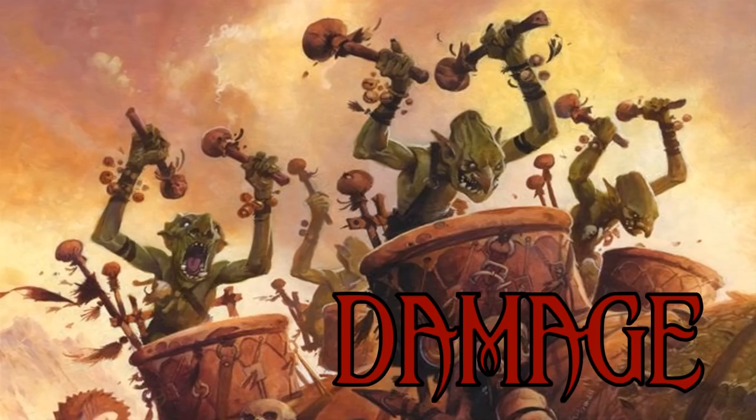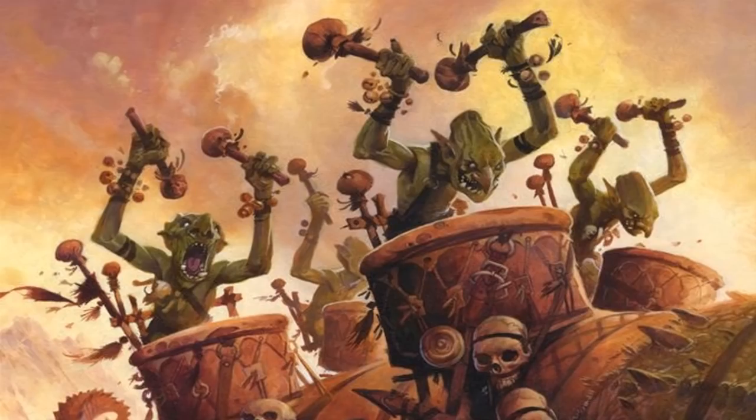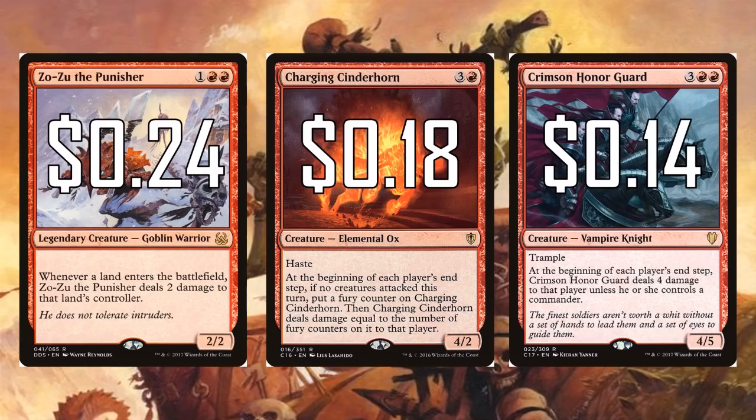How do we win? Through creature damage. We have to embrace lots of different damage sources, and Rurkthar is one of the best — throwing around six damage here and there is great, and we shouldn't underestimate just the attacks he gets in. We want to tax opponents so they feel the pressure of their low life total. Zozu the Punisher punishes opponents with little pings every time they play a land. Charging Cinderhorn does tons of damage charging around. Crimson Honor Guard punishes opponents for not having a commander, also has Trample, and all three are very cheap — 24 cents, 18 cents, and 14 cents respectively.